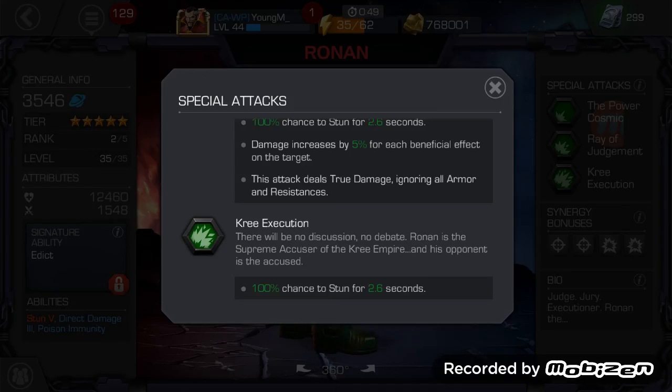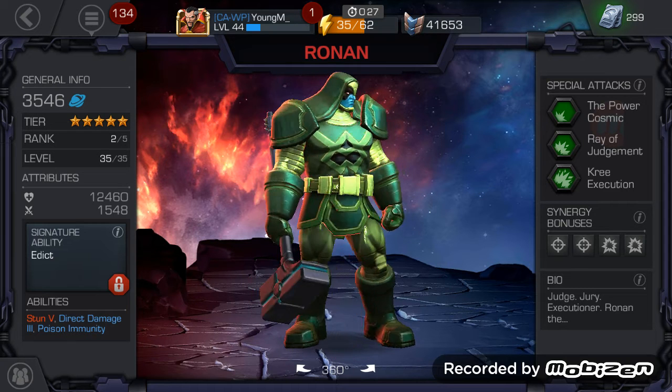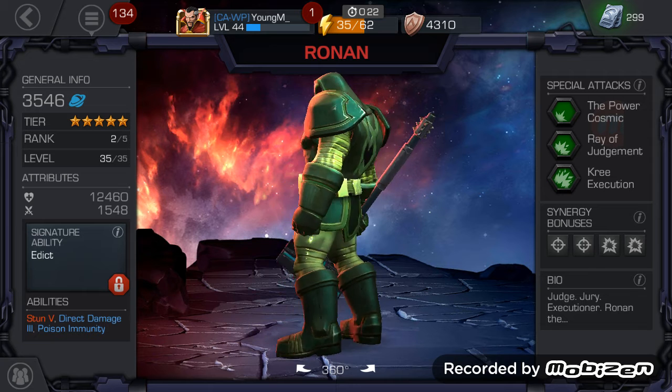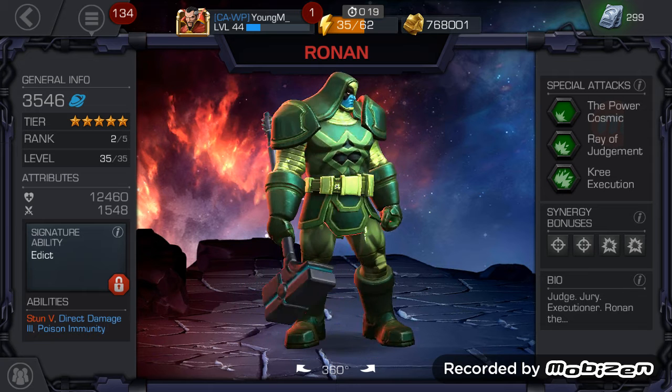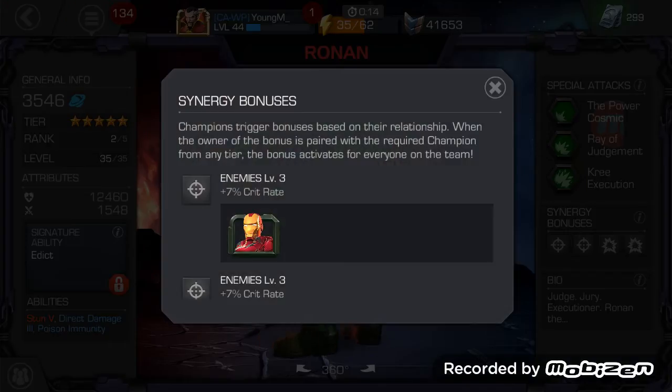The third special is 'Execution' — there will be no discussion, no debate. Ronin is the supreme accuser of the Kree Empire and his opponent is the accused. 100% chance of stun for 2.6 seconds. I'll actually use the second special instead of the third one, because even though it ignores all armor, the third special stuns for the same amount of time and the damage is only slightly higher, so it's not really worth it.